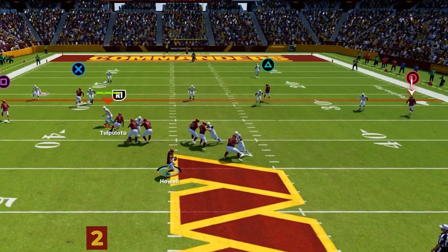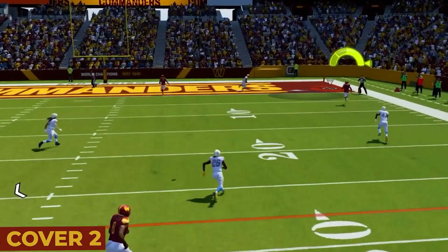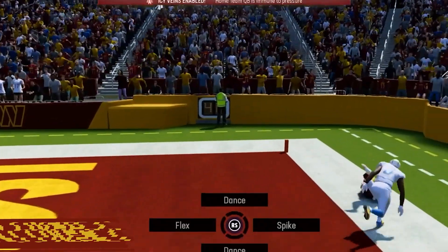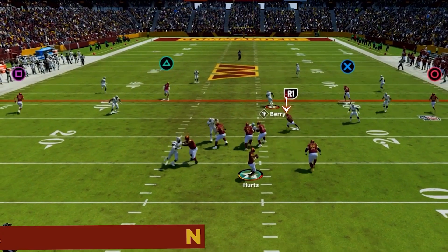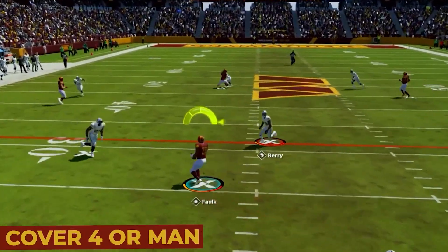If they play cover two, the motioned-out receiver gets up and outside the cornerback on the wide side, while our fade holds the deep safety in the middle. Once the outside player clears the flat defender, you can fire this in deep along the sideline for a really huge pickup versus cover two. Post-snap, if you have cover four or man coverage, our check-down option is going to be a running back out of the backfield. If nothing's open deep, just drop it down to him and let him get those easy yards underneath.